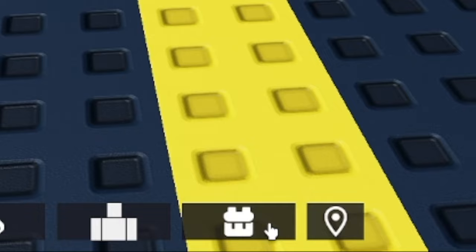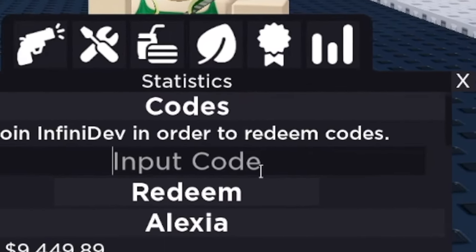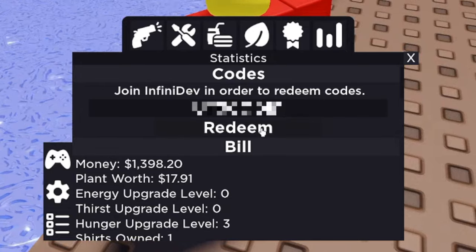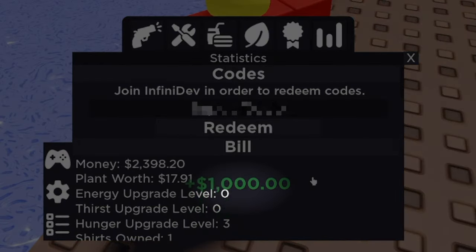To redeem your codes, you need to go to your inventory, then statistics, and it's going to be right there. By the end of this video, I'll teach you a code that doesn't even exist in the game and gives you $1,000 instantly.